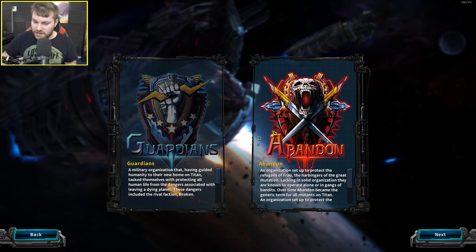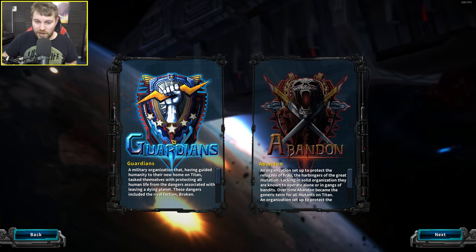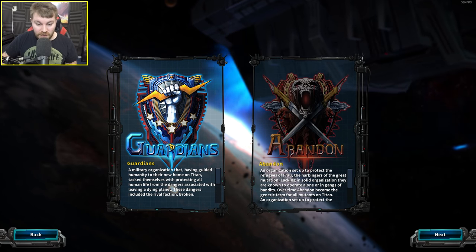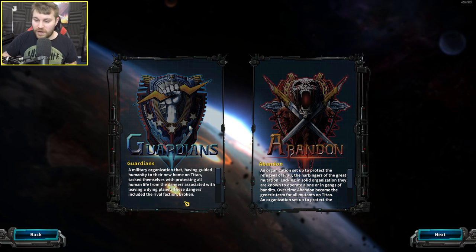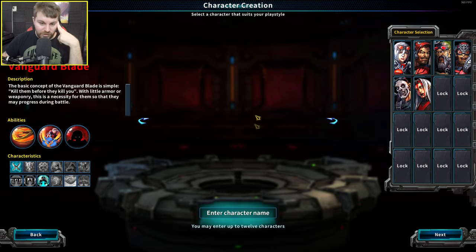Right off the bat you've got two factions: the Guardians and the Abaddon. Judging by the picture I'm going to assume the Guardians are the more righteous faction and the Abaddon are the more chaos-loving evil faction. I'm going to go with the Abaddon faction.